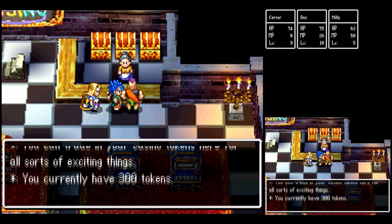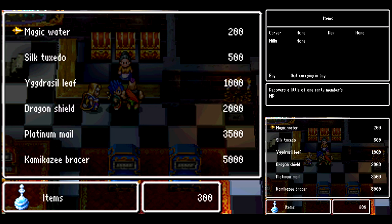Let's see what we can get here at the casino. Got some pretty good stuff. Up top there we got the magic water — it's kind of like an ether in the Final Fantasy games. It restores a little bit of MP. They're really good for the longer dungeons of the game. So eventually we may want to get some of those, but not right now.